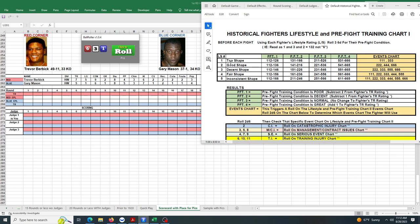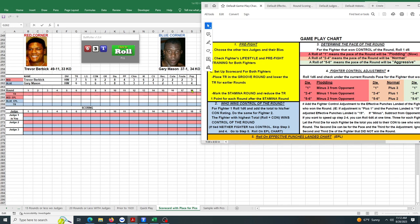Now Gary Mason rolls a 6-3-1. He has a lifestyle of 1, so he stays in shape. That puts him at PFT4, and his condition is great — add one to the fighter's talent rating for the match, so he goes up to a 6.